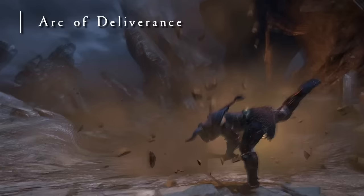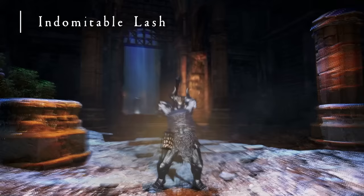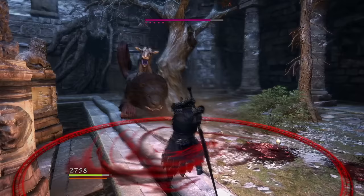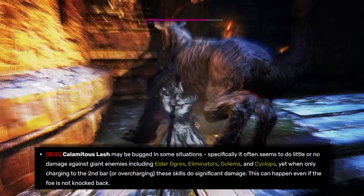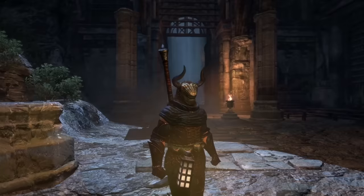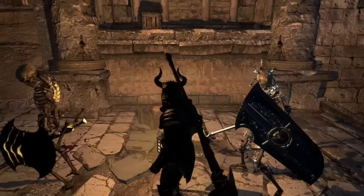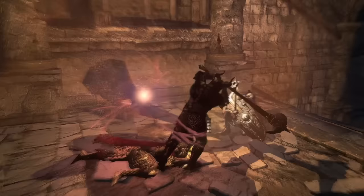Arc of Deliverance is a big knockdown attack that can be upgraded into Arc of Obliteration with the Warrior's Ring — it has insane knockdown and with the Obliteration upgrade can send some enemies so high they take fall damage. Indomitable Lash is like a shorter-windup Arc of Deliverance where you have to release at the perfect time for maximum damage — your character will flash to signal this. The Calamitous Lash upgrade from the Warrior's Ring is bugged and sometimes deals barely any damage, so stick with Indomitable. Whirlwind Slash is decent but too situational — knockdown is only noticeable on small targets. Corona Slash's circular swing requires less precise positioning, but Whirlwind deals more damage. Even if Warrior could equip 6 skills, I don't think I'd use it.